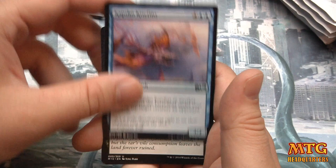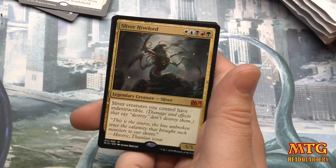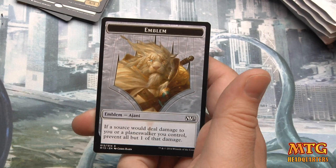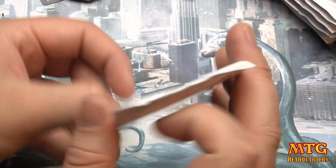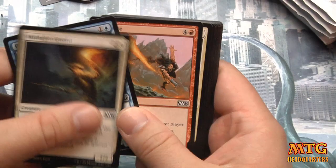Ulcerate, Capashen Kite Fins, Caustic Tar, and a rare: Sliver Hive Lord — one of each color, 5/5. Sliver creatures you control have indestructible. We also got an Ajani emblem. Slivers, you know. You'll be able to find that card available on Amazon from TCG Headquarters.